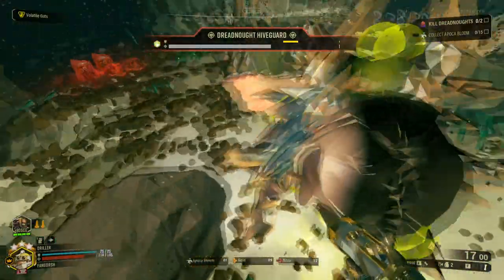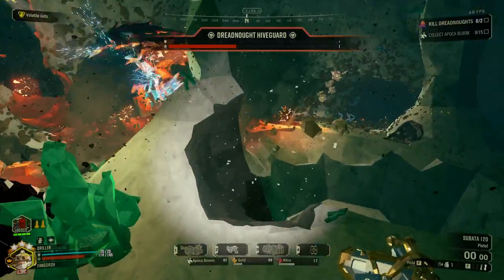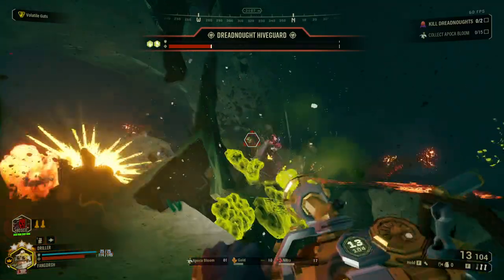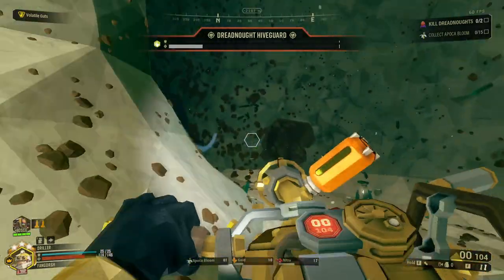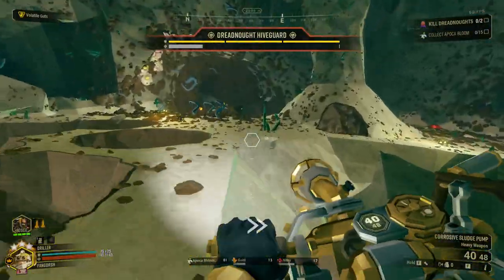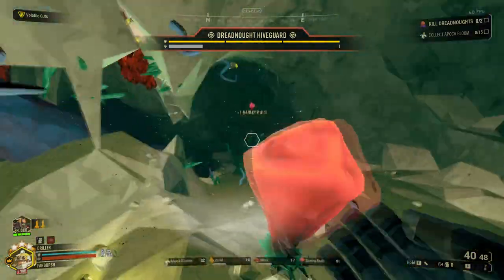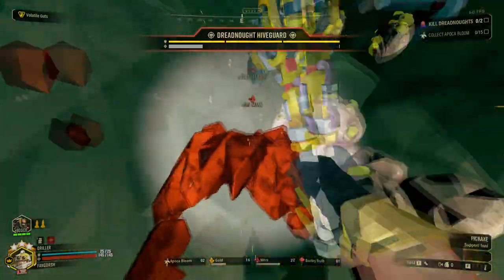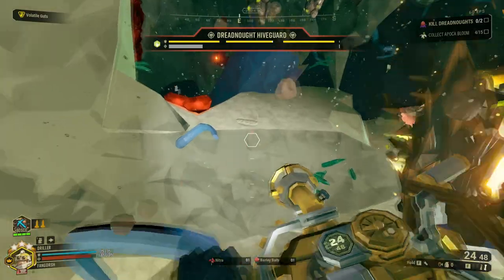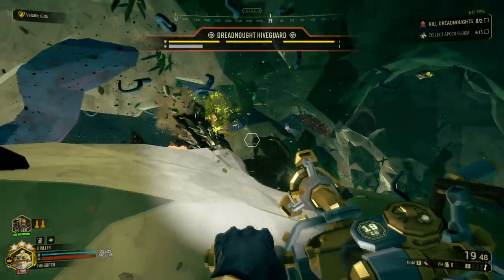Kind of wish the corrosive sludge would damage the spores over time. Listen here — I have the corrosive sludge pump, so you know what that means? It means it's the king of bullying you. Hive guard, I've got some bad news — I need more ammo, so I'm just gonna go this way. Molly's like, wait, where are you going? I'm like, I'm just leaving — bye. The hive guard's like, you can't do this, not in the middle of our fight. I'm like, oh yeah I can — that's what I'm doing right now. Yes, that is like nothing — thank you, Molly.